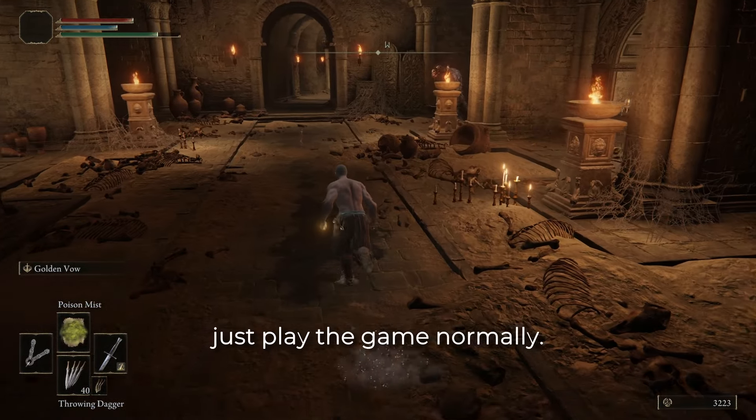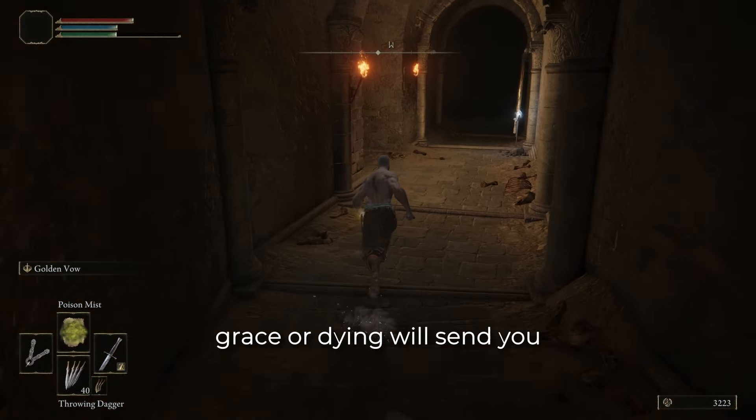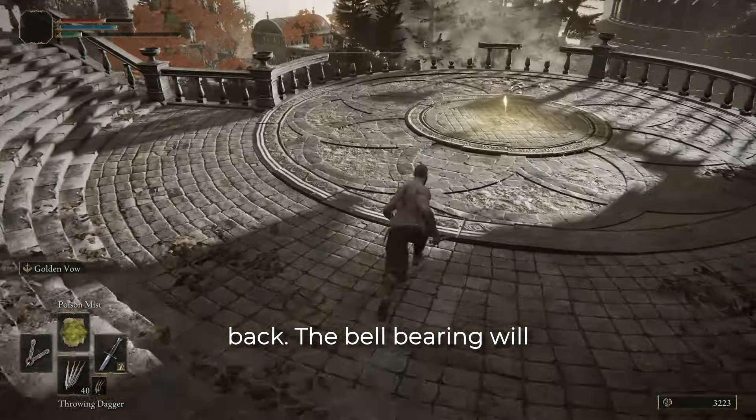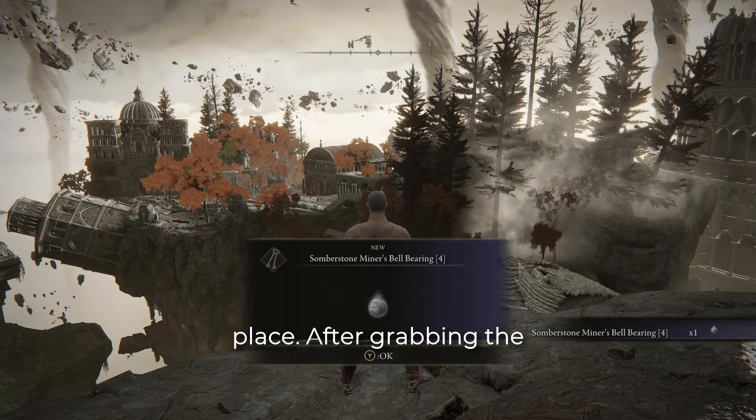Have patience, or just play the game normally. Once there, you will need to activate a grace, or dying will send you back. The bell bearing will be waiting for you right next to the tempest-facing balcony grace, which is usually the third grace you find when traversing this whole place.